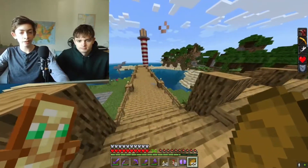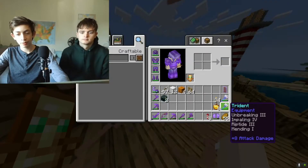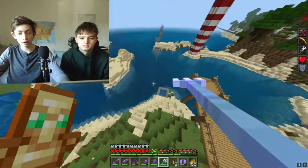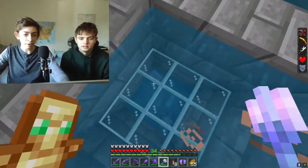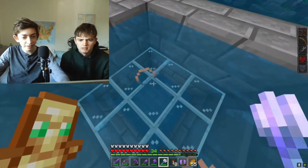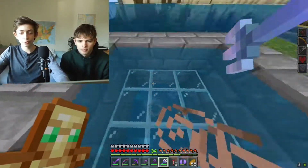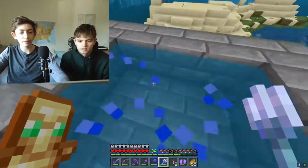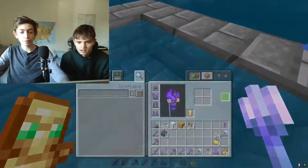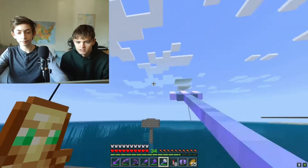Out here at the back we have a dock, and we have these little trident pools. You can launch yourself from one to the next using a trident with Riptide on it — they line up about perfectly. There are also axolotls down under the water under the glass.